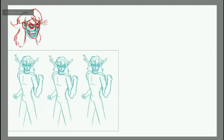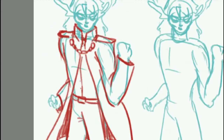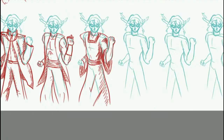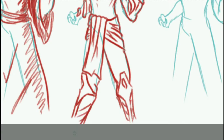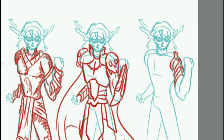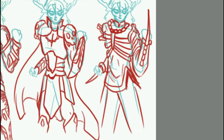Next step was going to be the clothing. I forced myself to draw six different outfits, just to make sure that I had definitely scraped to the bottom of the barrel. I ended up liking design number five with the skull pauldrons on the heavy armor, although the wide-shouldered robe was a close second.